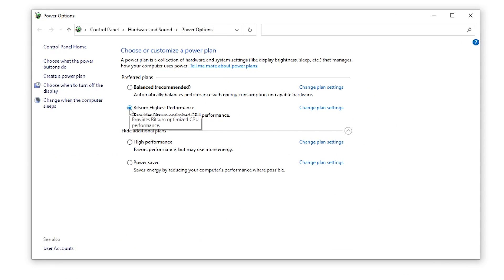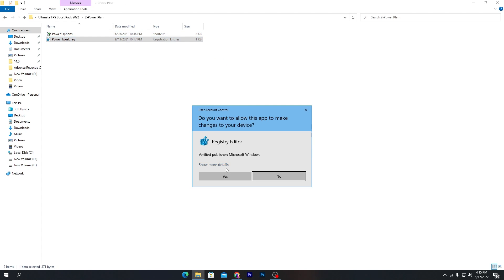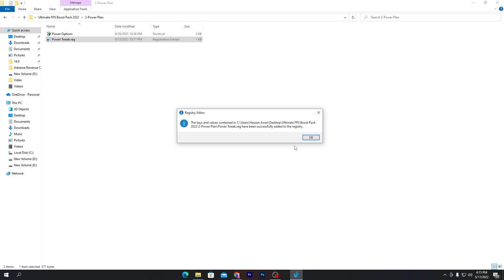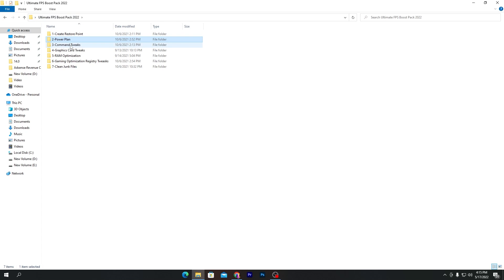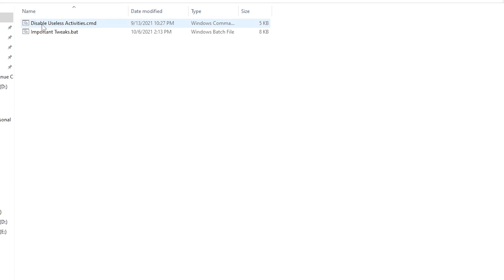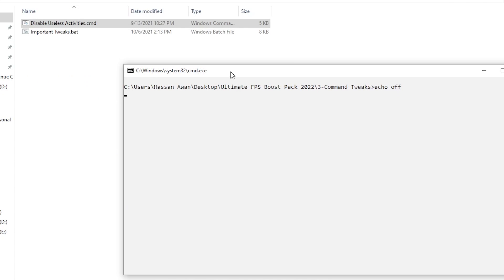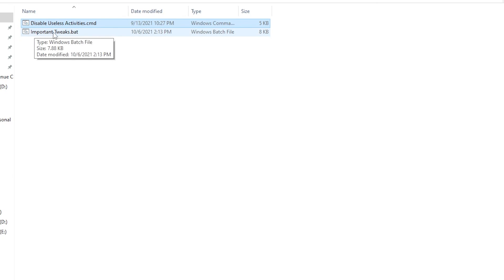Select 'Bitsum Highest Performance' from the power plan list, then close the window. Go to the power tweaks .reg file, double-click, click Yes twice, then OK to install it. Go back to the main boost pack directory, open the Command Tweaks folder, double-click the CMD file — this will disable all useless background activity from your computer.